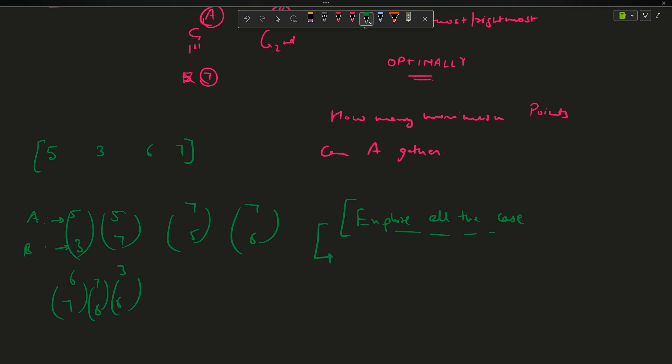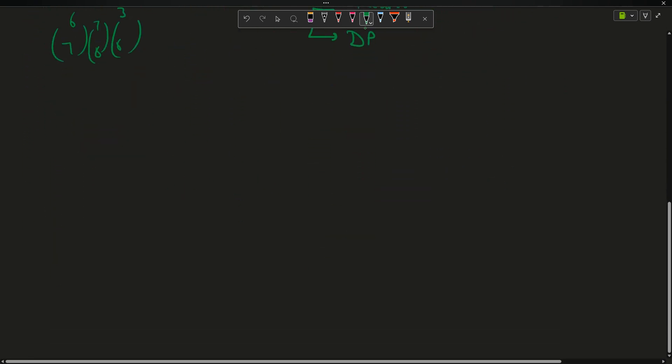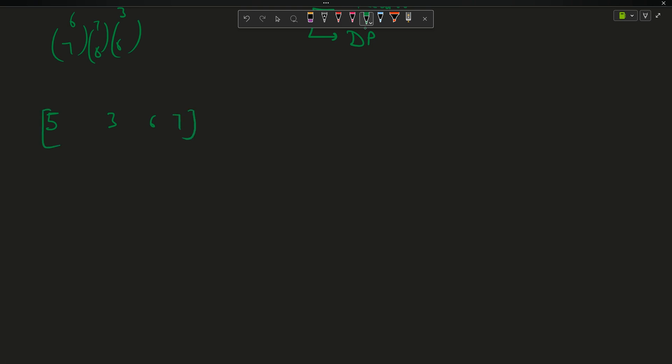Whenever I say 'explore all the cases,' I directly mean: use recursion. And after recursion, if possible, use dynamic programming. We have the array [5, 3, 6, 7]. My first turn is for A. I define a left pointer at index 0 and a right pointer at index n-1.